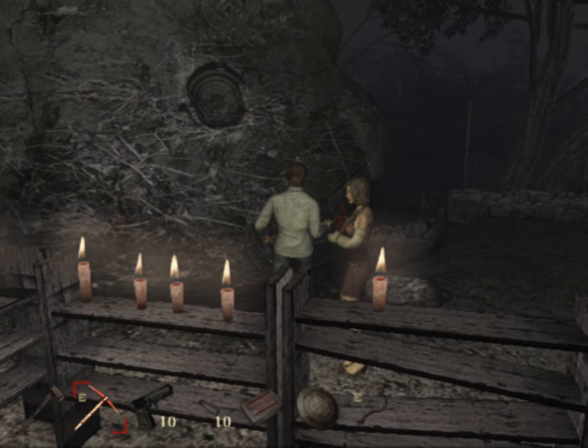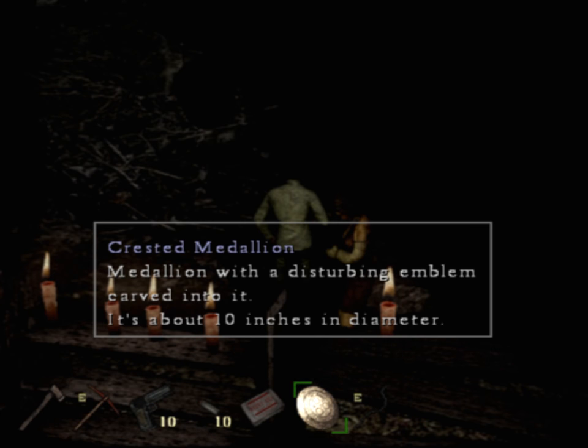Found a weird sort of mining operation place. Found this pickaxe of despair which, according to the description, is an ordinary pickaxe. The pickaxe of despair is ordinary — I guess most pickaxes are just of despair. It's pretty average. And we also found this weird crystal medallion.